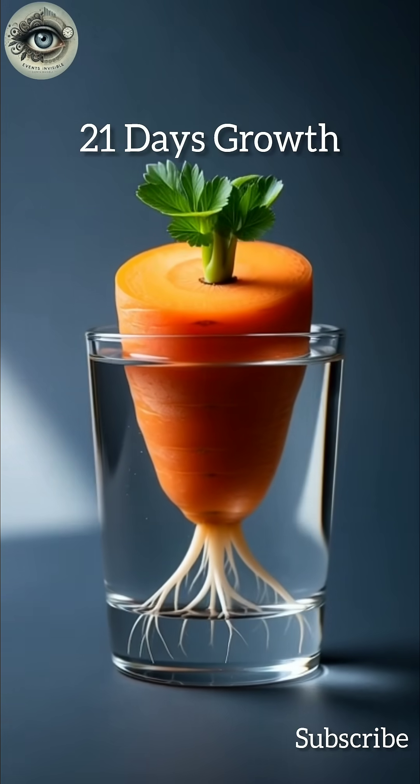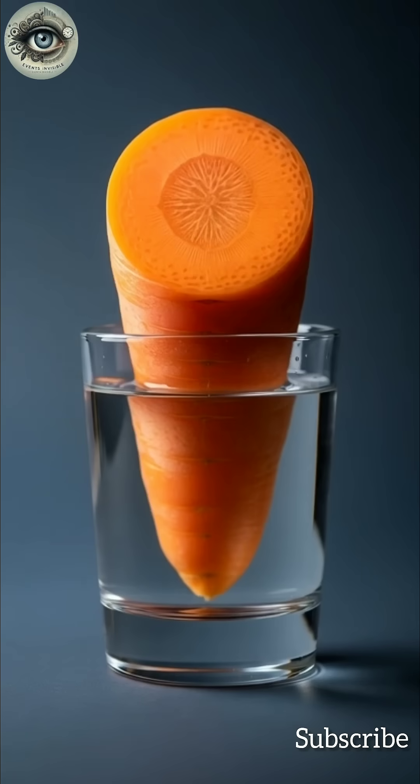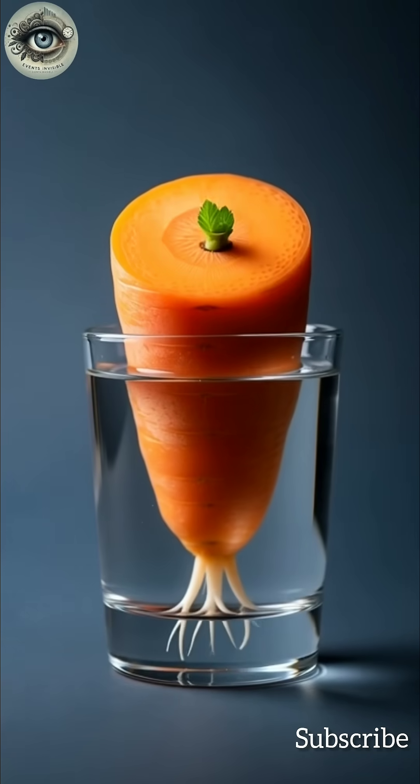By days three to five, the first pioneer roots break through, seeking moisture. Watch as they establish a network. Between days seven and ten, root branching accelerates, and the water clouds slightly from their activity.